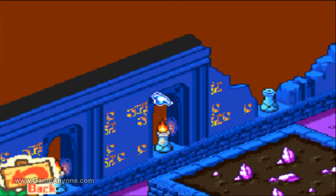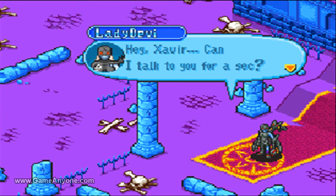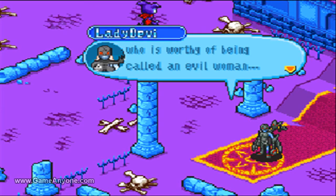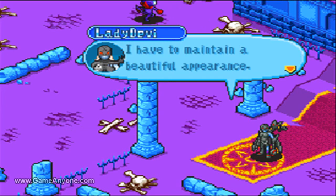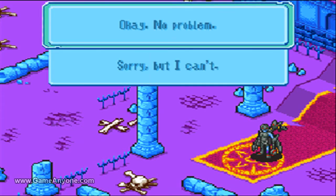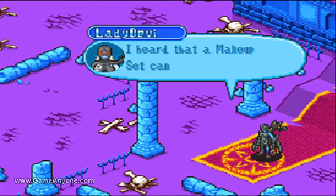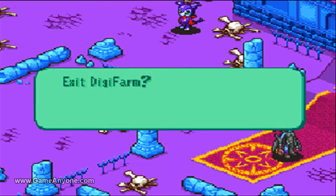Talk to her, find her. Sure, you can talk to me — what do you want? Makeup set. Sure, where am I supposed to find it? Tropical Isles. Alright, let's go ahead and do that.